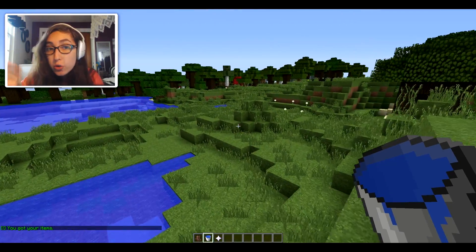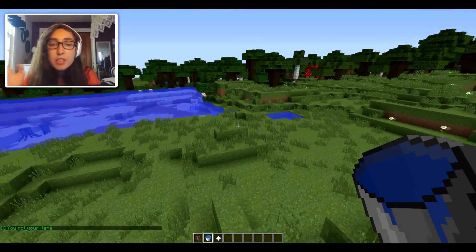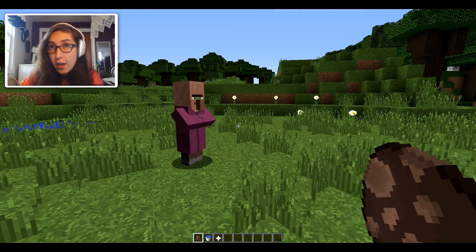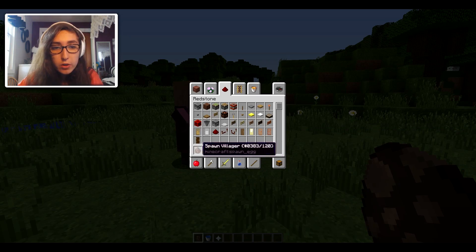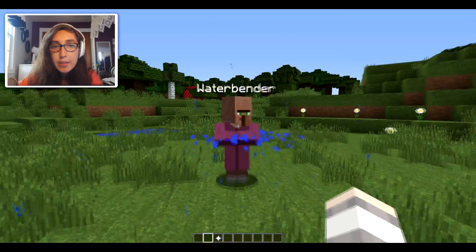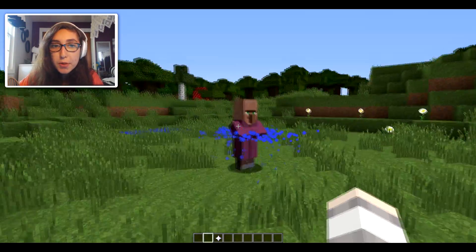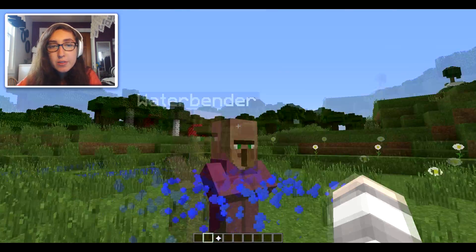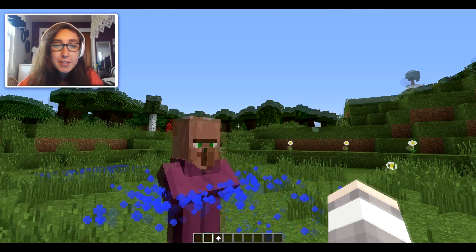Our first task once you've got this thing spawned — in order to do your waterbending — is you must spawn a teacher of the waterbending techniques. To do that, you need to spawn a villager and then drop a water bucket on him, and he will become a waterbender. He's got water particles floating around him and his waterbender name, so it's all good.